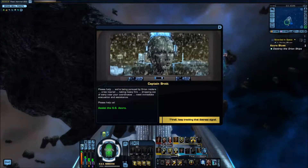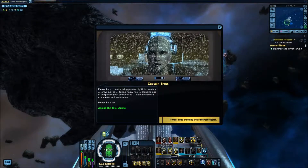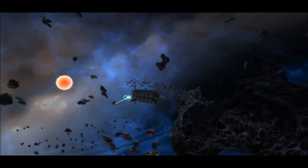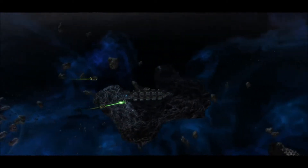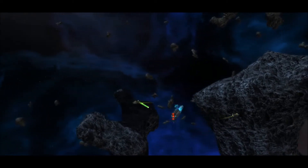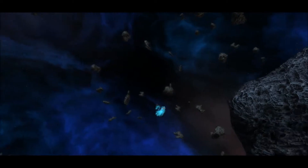Keep tracking that distress signal. There's the Azura — looks like that's the ship. Uh-oh, the Orions are making a number on it. Those are Orion Marauders, alright. Not the most graceful of ships, but they can be pretty tough. They've got a couple of guards too — while they mess with the Azura, those two are apparently planning to hold us off. Not for long.